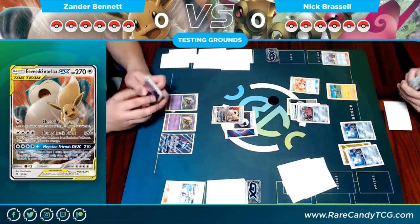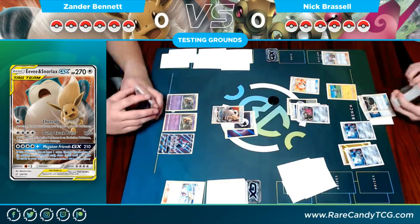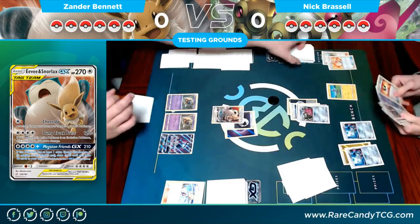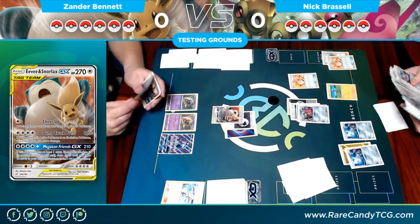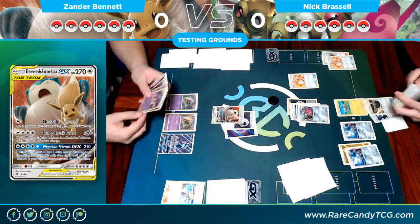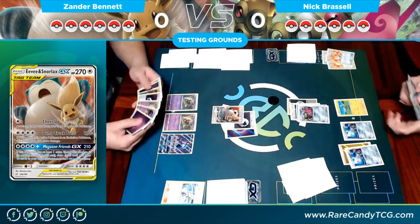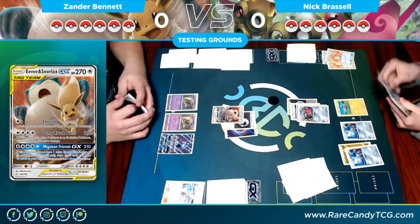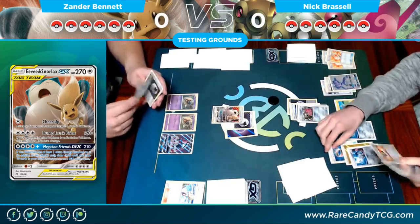Since the tag teams' attack costs are so high, they can't always guarantee a way to heal and attack, so you're generally fine two-shotting them. There's a second Adventure Bag — it's very good in this deck, essentially a draw two plus power your attack for 60 damage, so definitely run the max in this deck. There's Genesect with two tools on it, a Choice Band comes onto a Honedge on the bench.